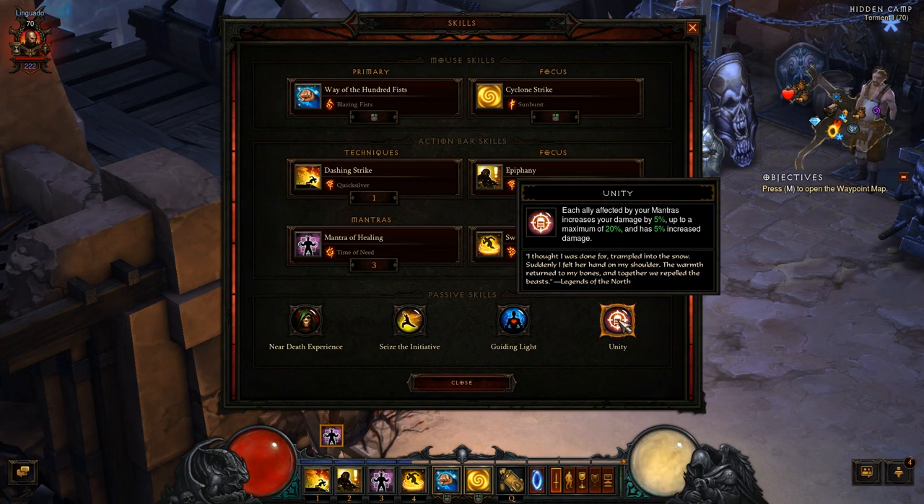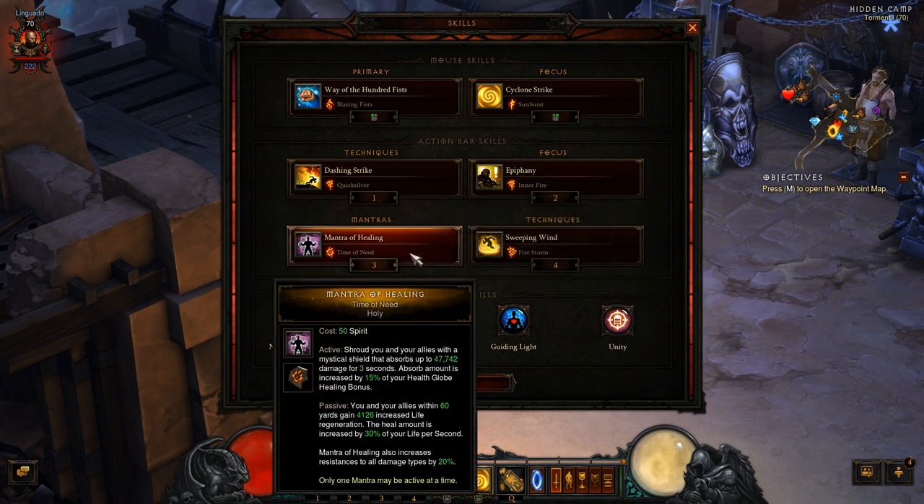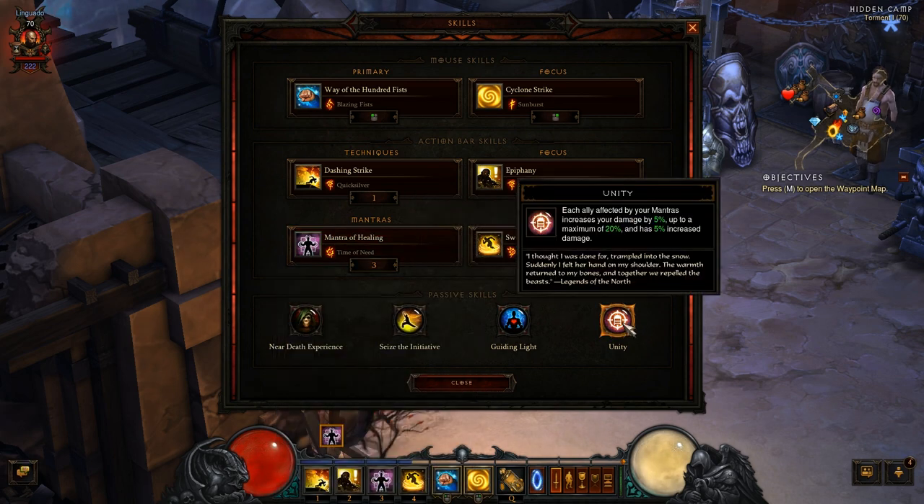And finally, Unity. This passive skill basically says that every person under 60 yards affected by my Mantra gives me an increase of 5% damage, and they themselves have 5% increased damage. So right now, as I am the only one in the party affected by the Mantra, I'm already receiving 5% increased damage. On a full party with everybody around me in 60 yards, I get 20% increased damage. That's just it — it's great.